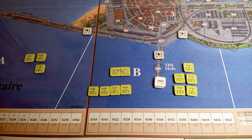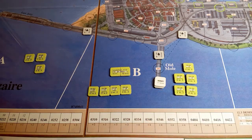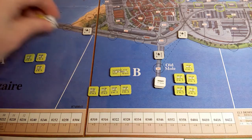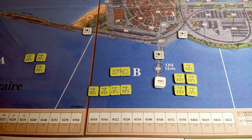We're in turn two and it's back to the gun and searchlight phase. We roll 2d6 for this guy to see if he comes back into action — we get an 8. On a 2 to 7 he would resume, so he's still disrupted.